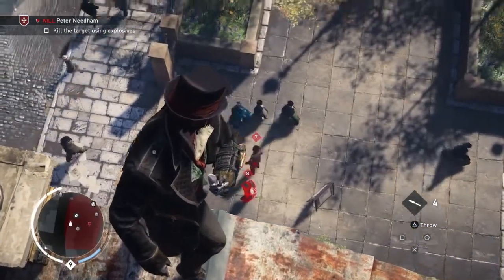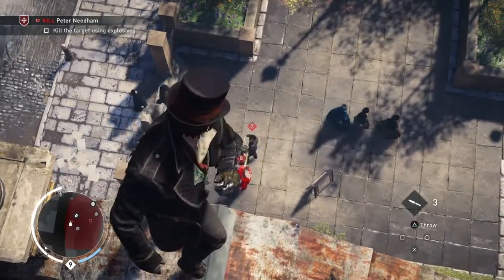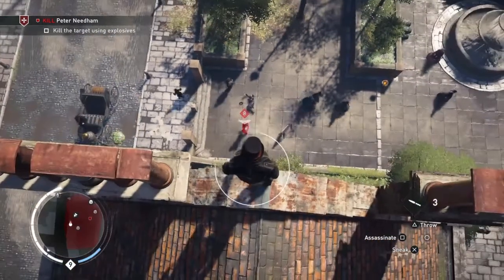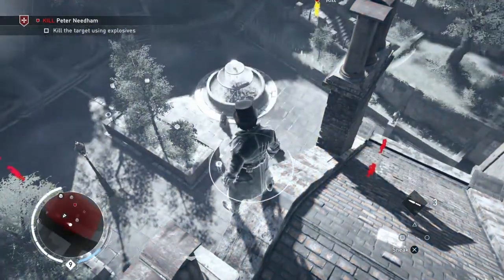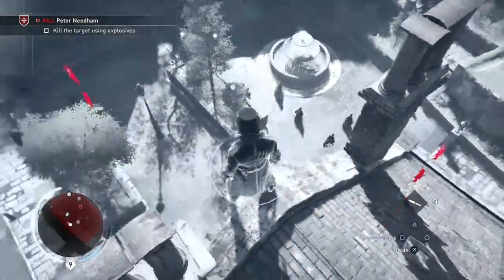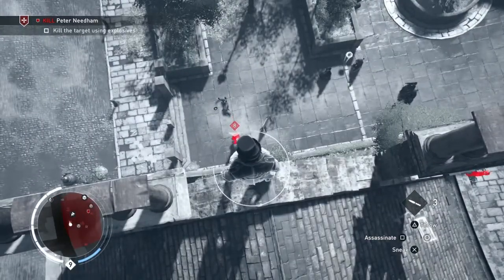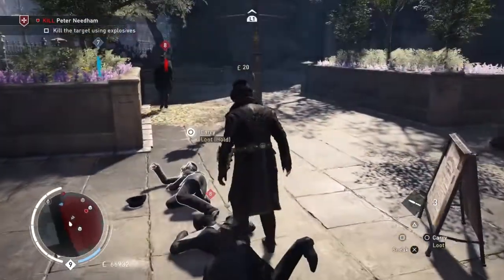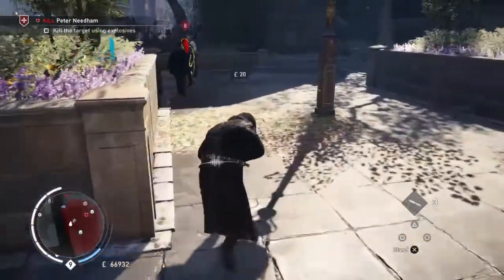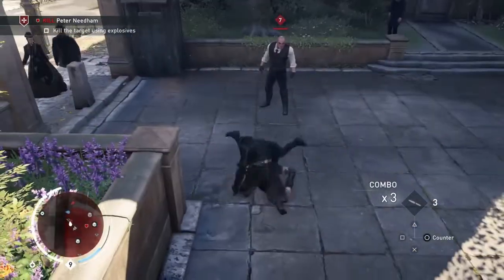First of all we are going to kill one of these guards here. We can't get them both on a double assassination unfortunately. Make sure he is out of the way, which he is up there. So now we will kill this guy with an assassination. There are two guards over here now, so we are going to go straight in with a quick attack and that finishes him off.